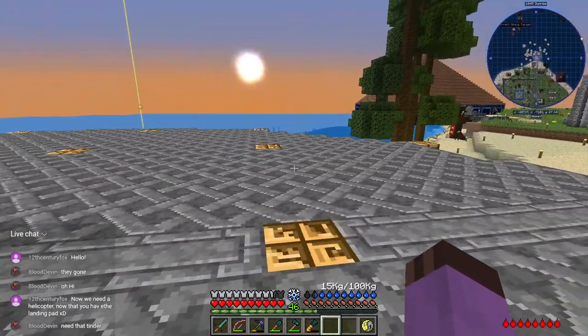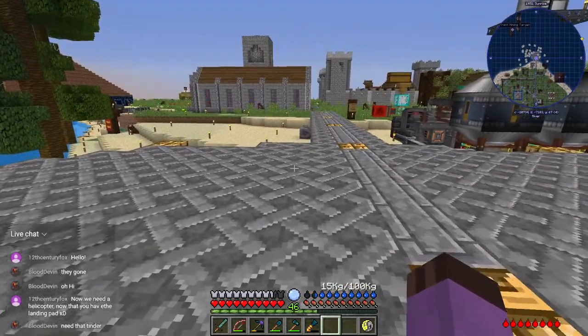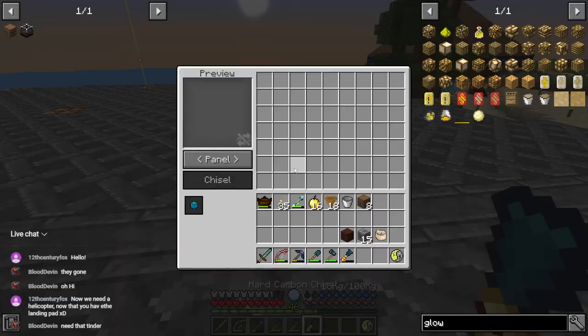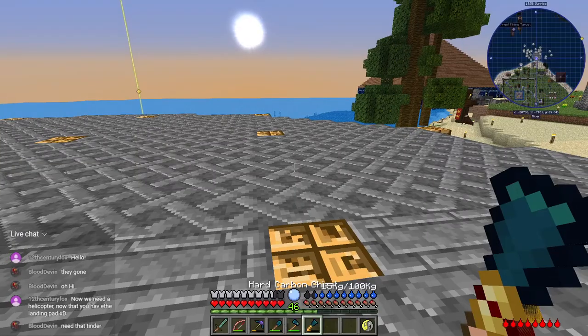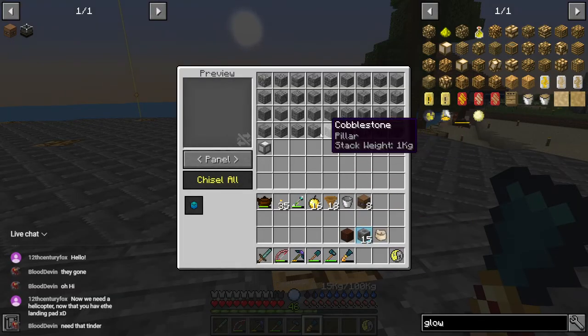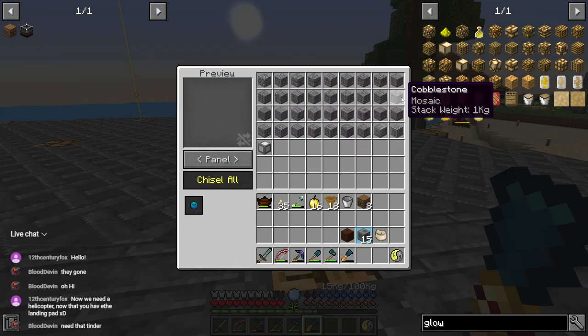Now let us begin the final cog dance. Wait — I'm not done decorating yet. I need to set this into mosaic once more, and now start doing this. I need tinder to keep me hot. There's a misalignment — an easy enough fix. Let's just swap that out by hand instead of re-chiseling.